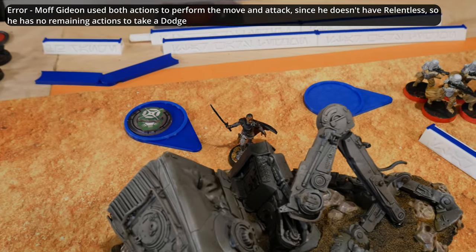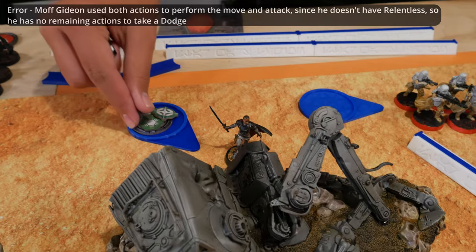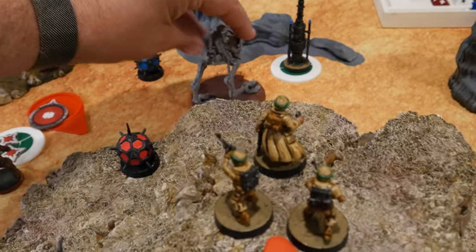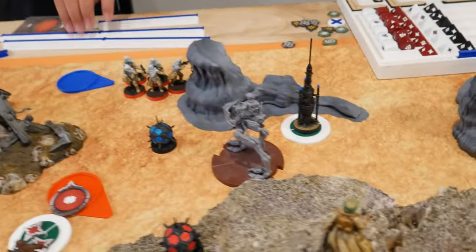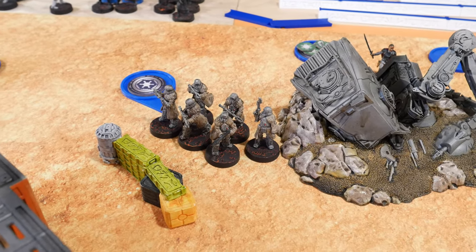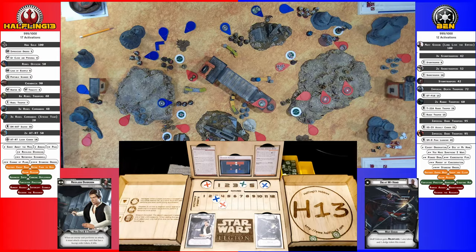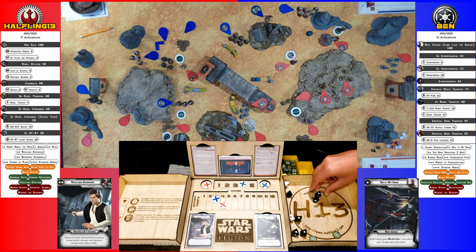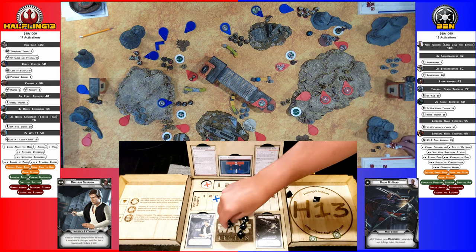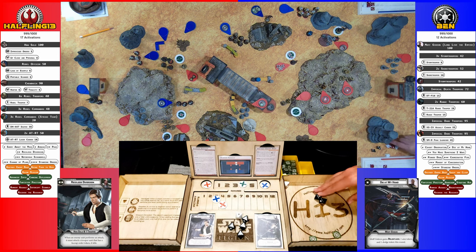Drew the Walker — it takes a move, pivots into position. Going with the Rangetroopers: they aim and fire at the unit on top of the hill. They don't surge anything — rolling two black dice then if necessary two more black.